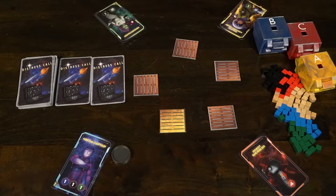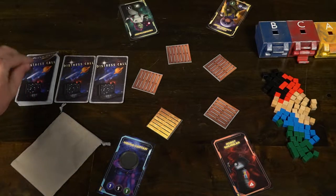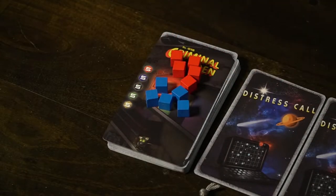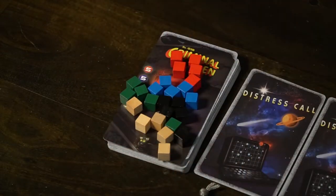The first phase of the round is to select the Employee of the Moment, which is based on the number on the bottom left-hand side of the player card. The player who has the lowest number is the starting player. For every round after the first, it will be the player who has the golden pallet that is assigned Employee of the Moment. Next, you reveal a Distress Call card — flip over one from the far left-hand side, revealing the different types of storage items in cubes: three red, two black, two blue, three green, and five tan.